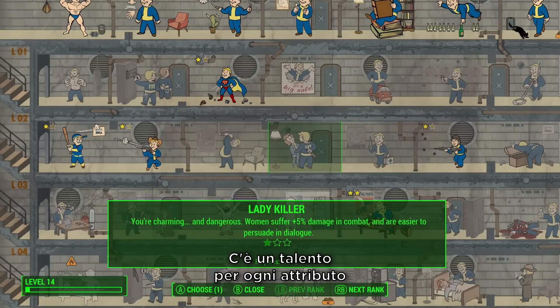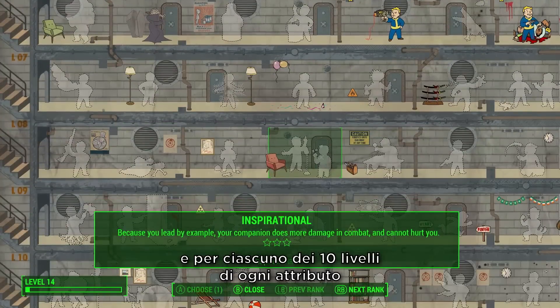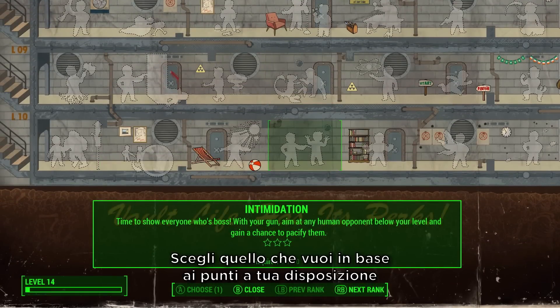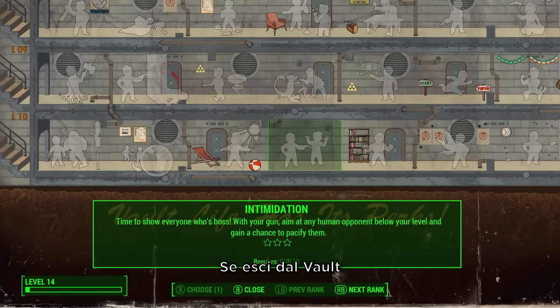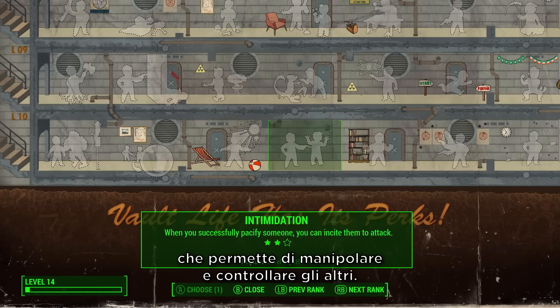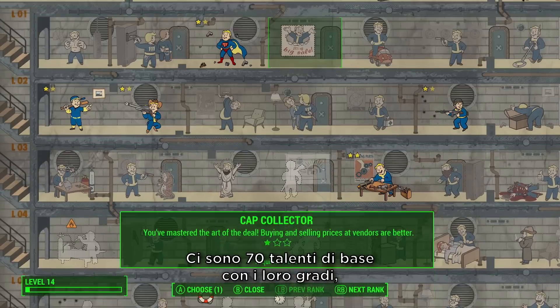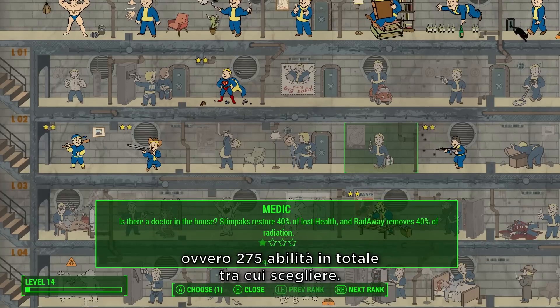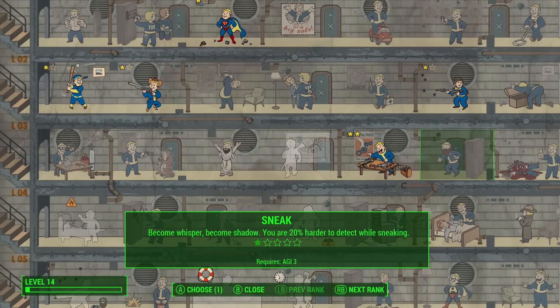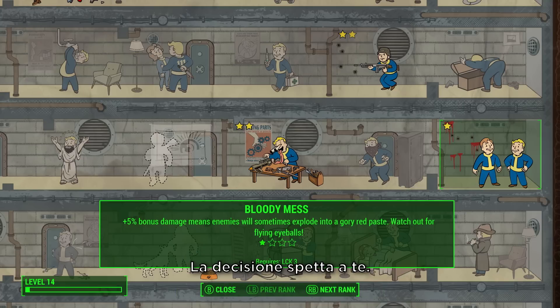There is a perk for each SPECIAL and each rank of that SPECIAL from 1 to 10. And if you have the value, you can choose it. So if you were to come out of the vault with a 10 Charisma, you can pick this Intimidation perk that lets you manipulate and control other people. There are 70 base perks with multiple ranks, yielding 275 that you can choose from. It gives you a ton of choice and many different ways to develop your character over the course of the game. It's all up to you.